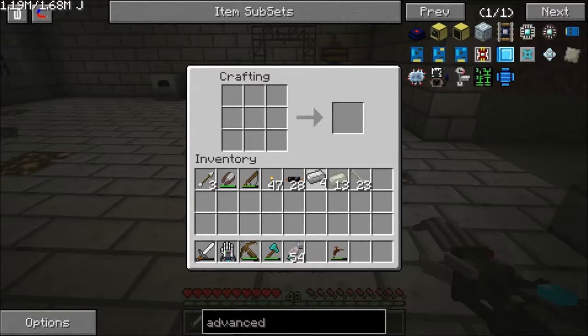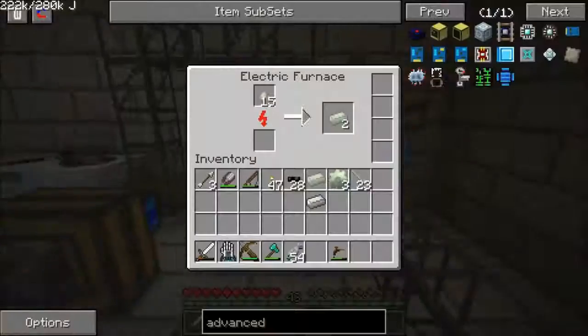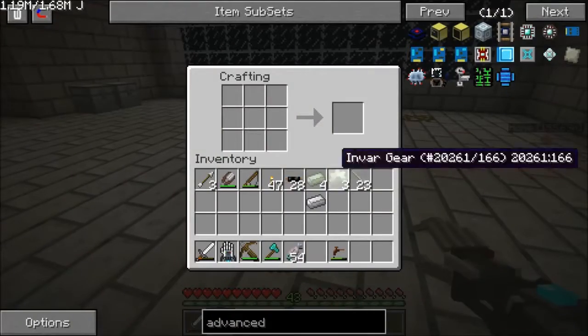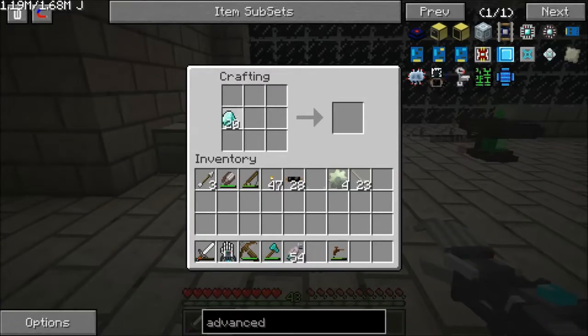I don't think we have enough invar ingots, so let us start smelting up some invar. Let us make as many invar gears as we can right now, which is three. So now we just need three more invar ingots. Then we do that — so now we have four invar gears. Not five — four.